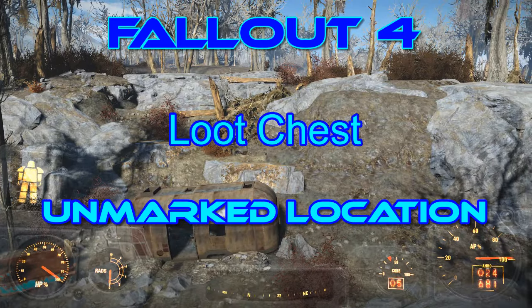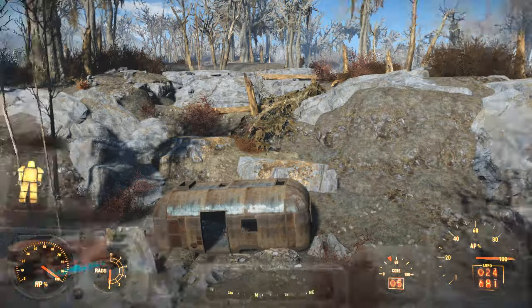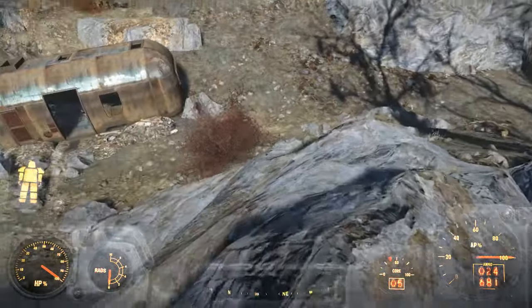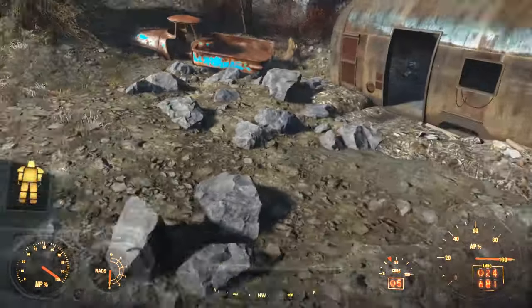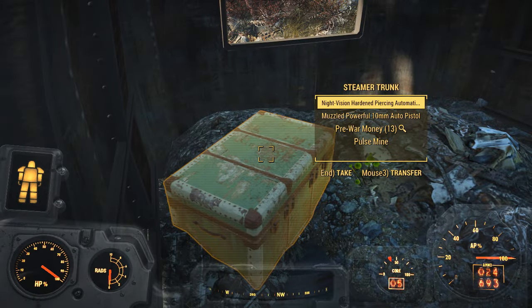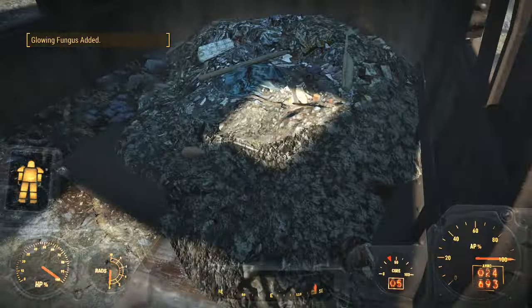Hello and welcome back to my Fallout 4 experience. Today I'm going to show you this little loot chest up here right at the top of the map. It's a loot chest in a caravan and there's no monsters about — I've never seen any. There it is, the chest. It's got some lovely stuff in it and there are also some glowing fungus. Very nice.